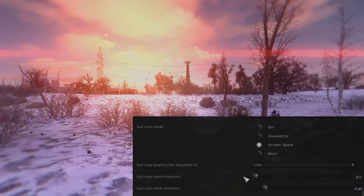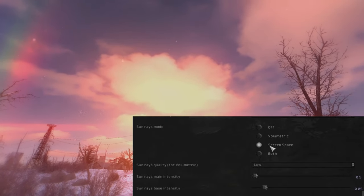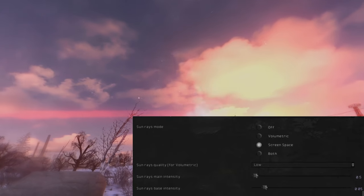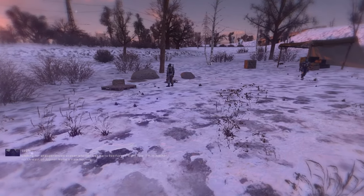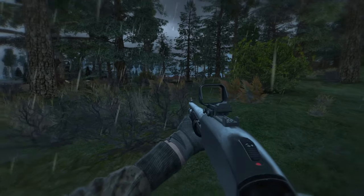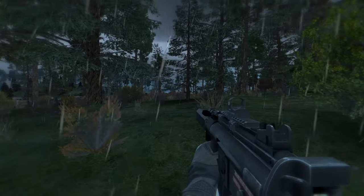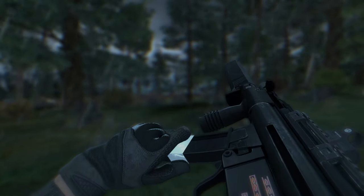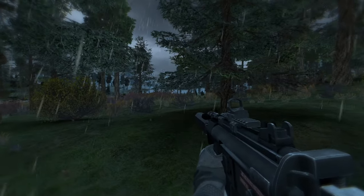Two more options that affect FPS are the sunray mode and wet surfaces. For sunrays, use Screen Space mode instead of Volumetric — this removes the sunrays, which don't look very realistic anyway. Also, if your FPS drops during rainfall, disable the Wet Surfaces option found at the very bottom of the effects section in the Advanced tab.